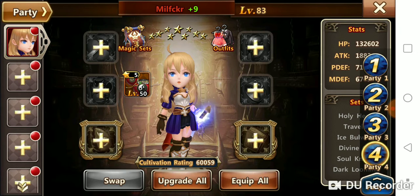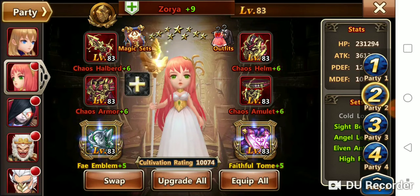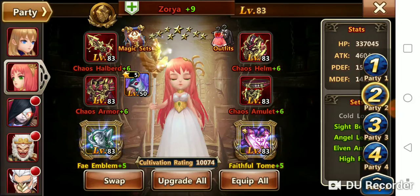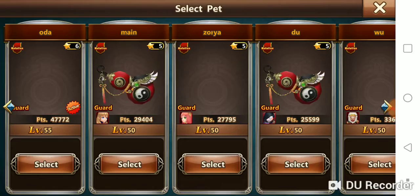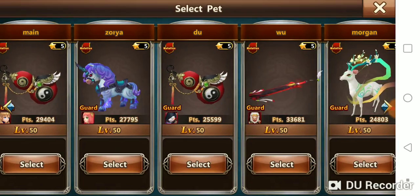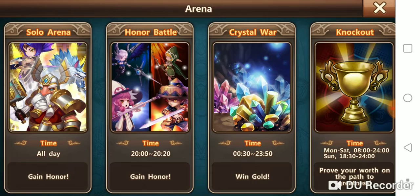One thing you can do further, if people are having issues getting past you, is deactivate your active pet when you attack in knockout. As long as you don't swap to party four in your party screen and only do it in knockout, this keeps things clean.